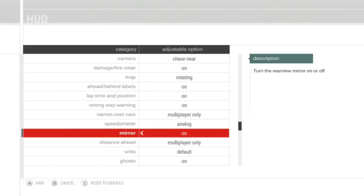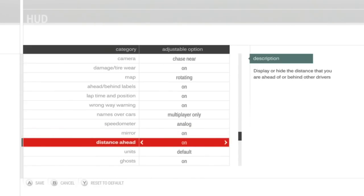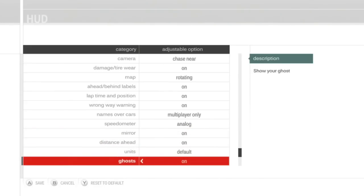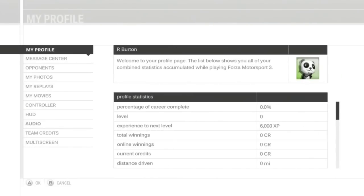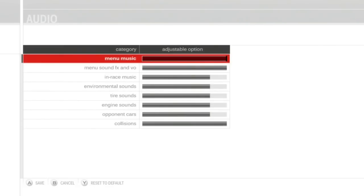Turn the rear view mirror on and off, distance ahead I'm going to turn on, units default so imperial. I'll have ghosts on, upload car steps on. Rewind message off — that's another thing I forgot to show off in the goddamn prologue race. Rewind is also a thing in this game.